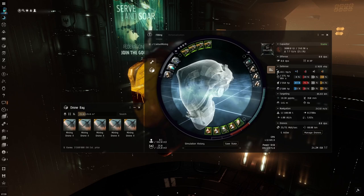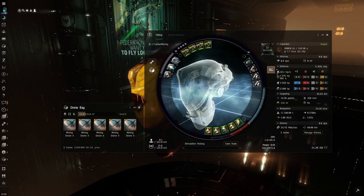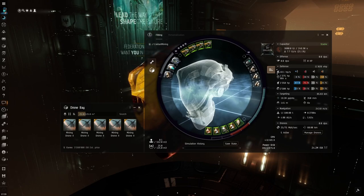The mid-slots make sure the vessel is cap-stable and speed up the drones to have less downtime while they are heading back and forth between the rock and your vessel while unloading their cargo. Low slots take care of tanking the incoming damage from the NPCs on grid. As for the rigs, there is additional tanking support, cargo hold expansion so you don't run out of space when the drones are depositing ore all at once, and a processor overclocking unit to make the 4th mining laser possible.